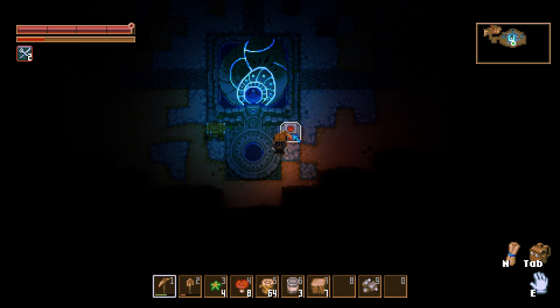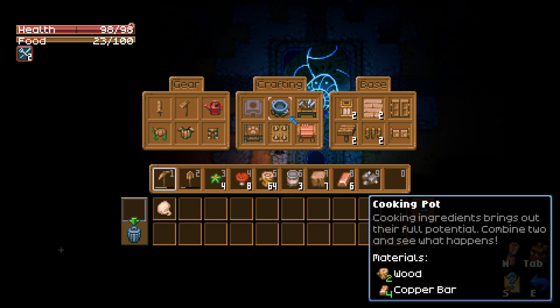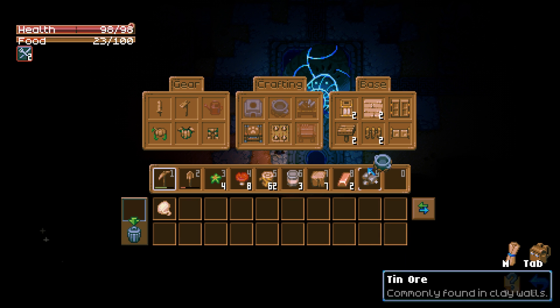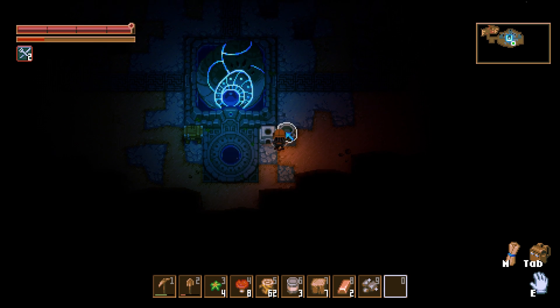In Core Keeper, cooking is a fundamental activity that helps players sustain themselves and gain various buffs. To start cooking, players need to craft a cooking pot, which requires two wood and six copper bars.